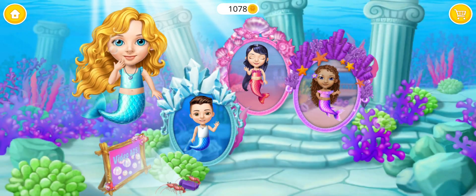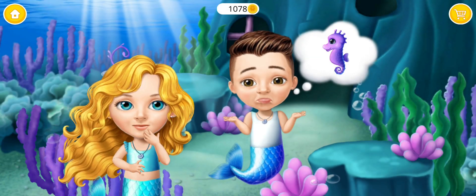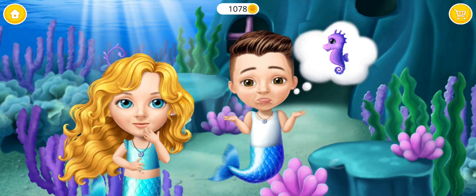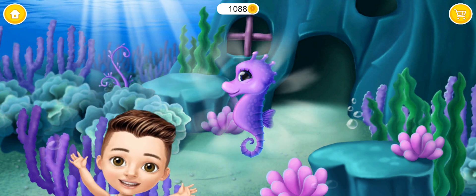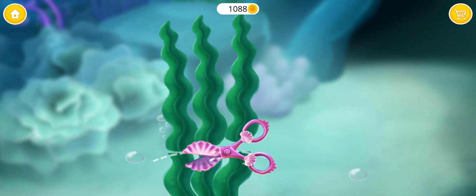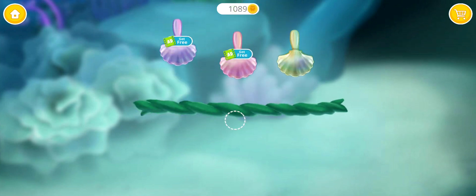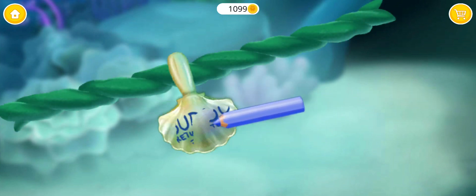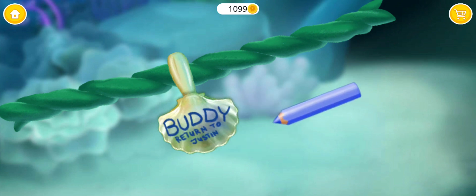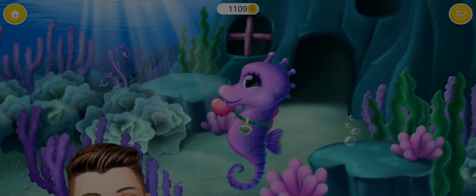Choose a magical portal. Justin lost his pet seahorse. Could you look for him? What's in that window? Now let's make a collar. First, cut some seaweed. Now weave it. Choose the best tag. Let's make sure it'll never get lost again. You're a true friend.